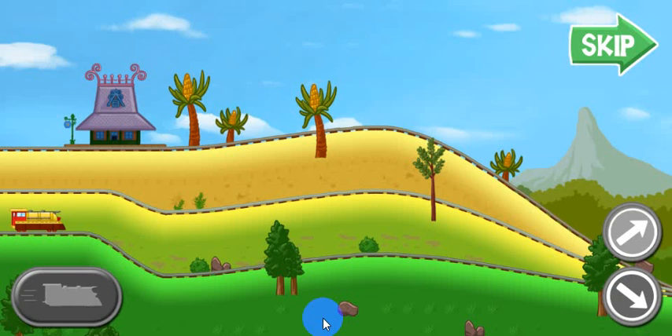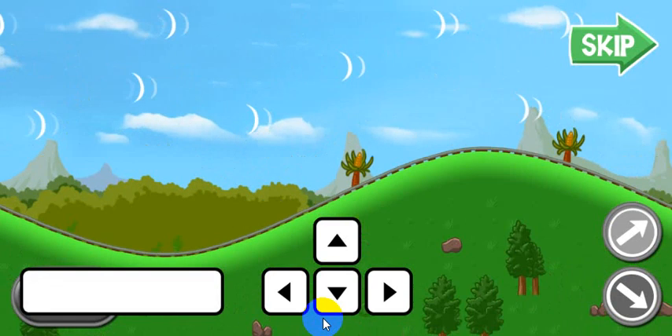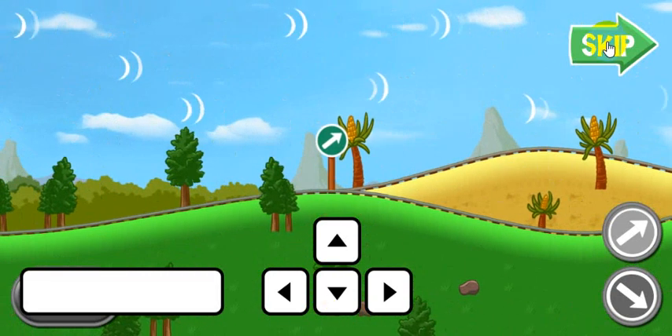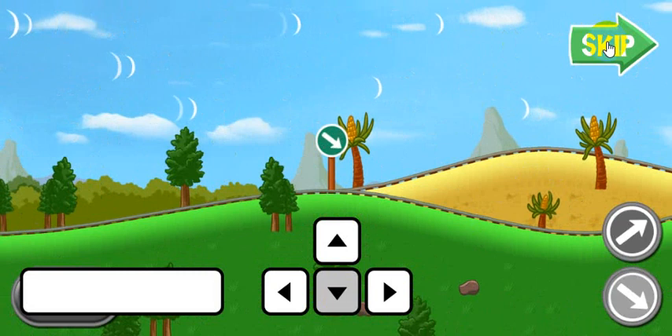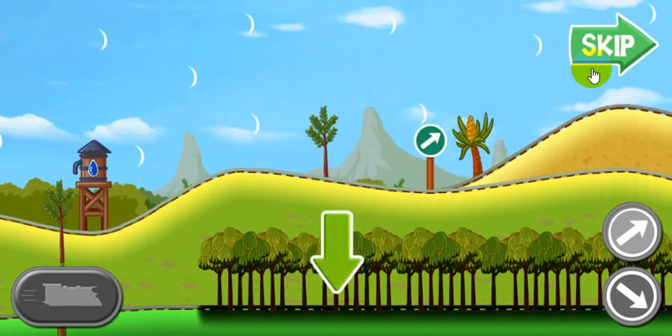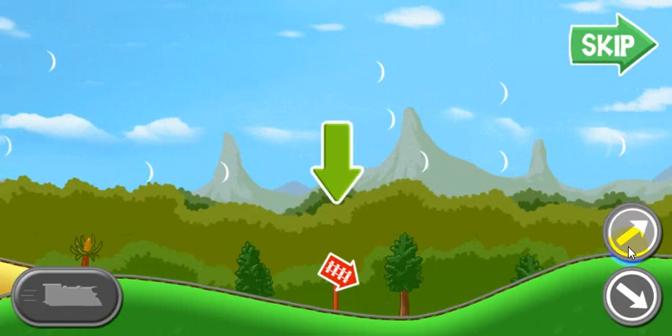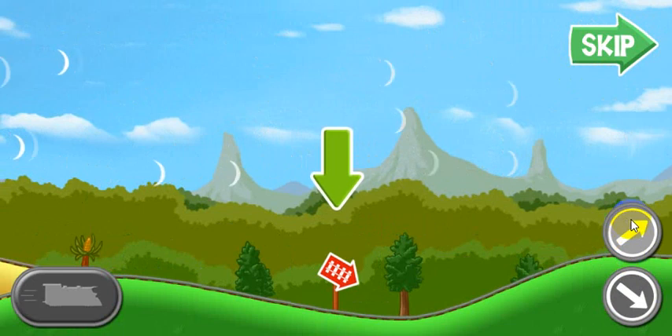Let's practice driving the rocket train. When the light turns green, press the space bar to power your train. When the track branches, choose which way you want to go. Press the down arrow on the keyboard to take the lower path, or press the up arrow to choose the upper path. Look for straight runs of track to boost your speed. Look for signs like this one so you will know which way to go.